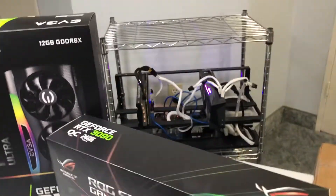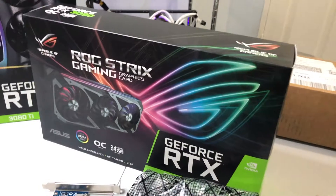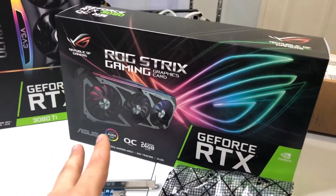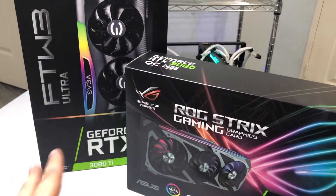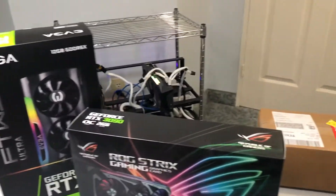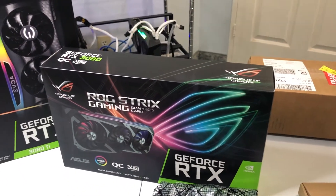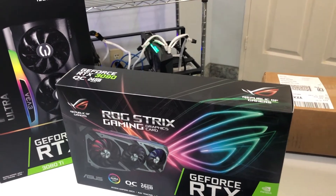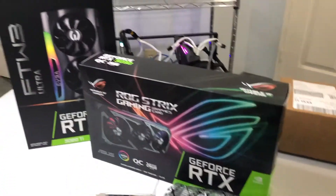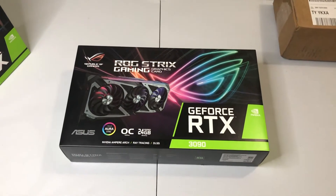Right now we're at 132 megahash. I'm looking to get at least 120 megahash from the 3090 and around 88 from the 3080 Ti, so all together we should be looking at around 340 megahash after we put all this together. Let's start off with the 3090 ROG Strix unboxing in three, two, one.